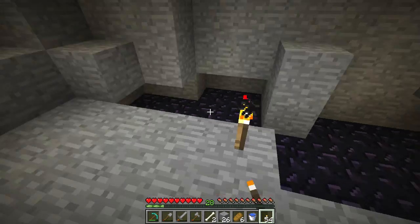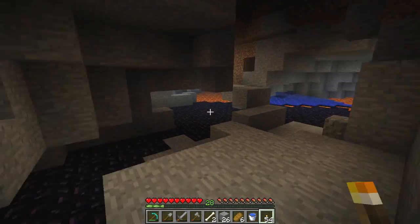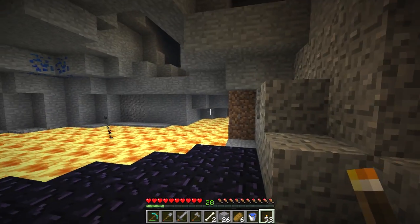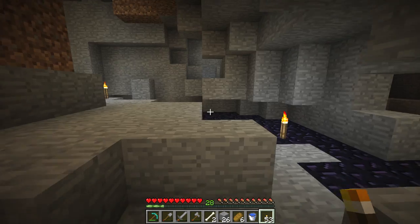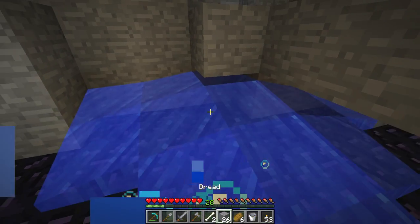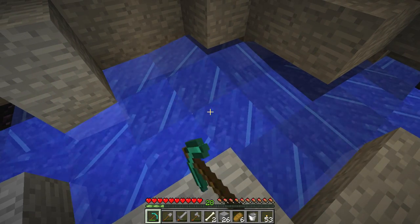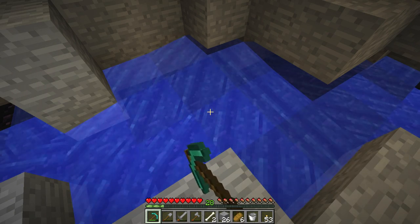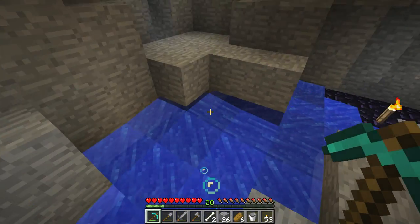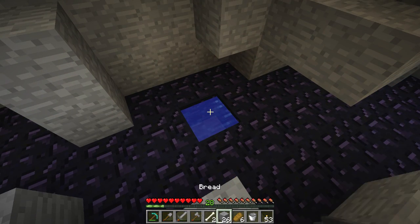Let's get some more torches down here, shall we? Look at the bats nesting up there — they're kind of cute, aren't they? Of course they're also very loud. Alright, I think we're okay here. Let's do a little bit of obsidian mining, shall we? Should we make the nether gate first, or do you think we should make the enchanting table? Not really sure, but let's mine out a few anyway.